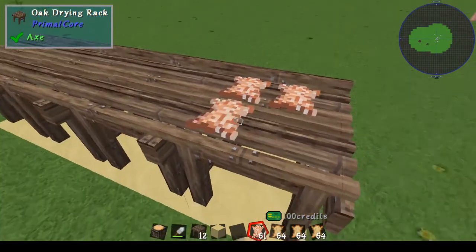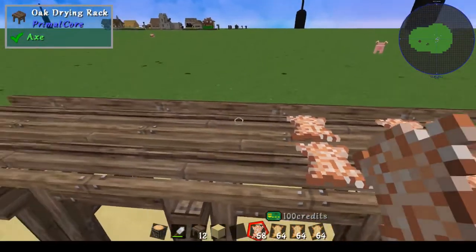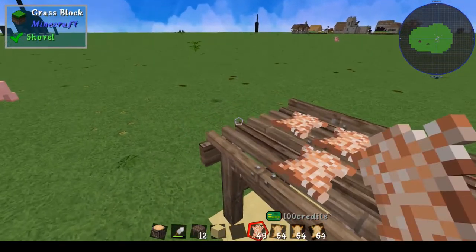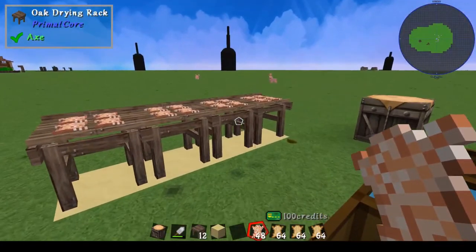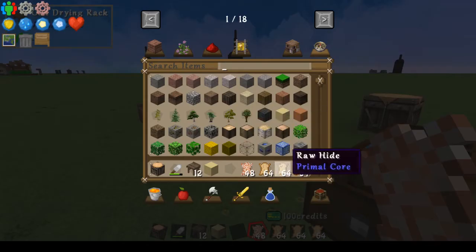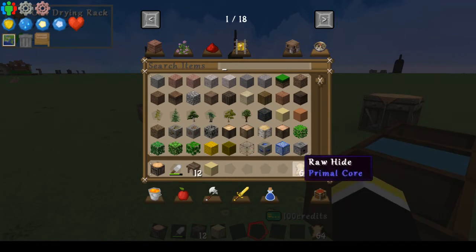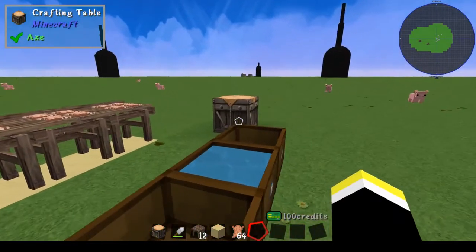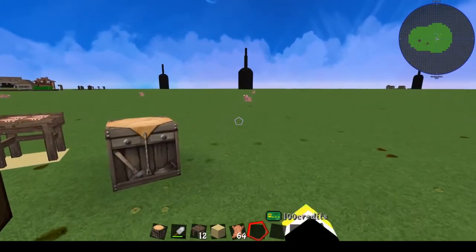Now you just go ahead and plop down this salted hide. You're drying it out at this point and letting the salt do its work. This can take a lot of time, so go off and do some adventuring, work on animals or something like that. And then when you come back to it, what you're going to get is dried hide, which kind of makes sense.